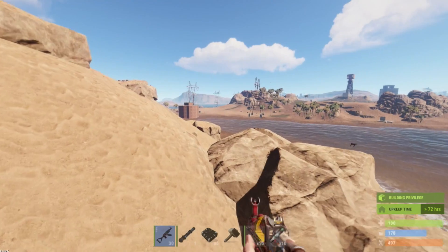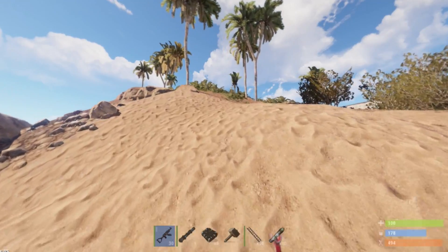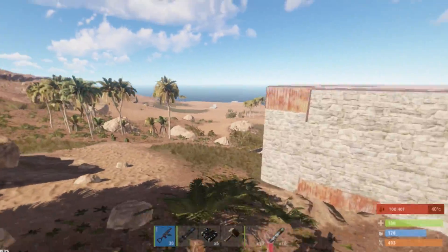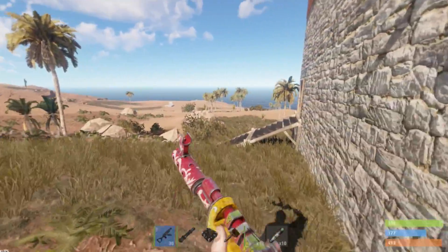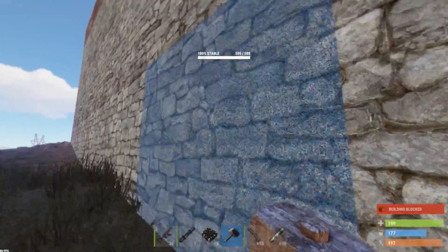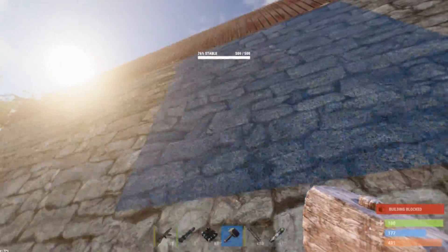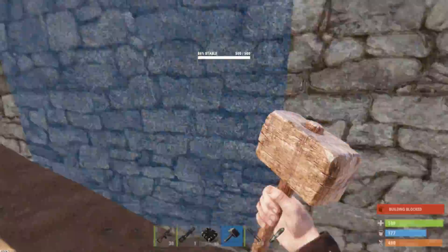We're over here by the shore, east side of the map. There's a hatch on top and twig stairs. It's got some half walls, sheet metal door. There's a sheet metal door on the first floor, hatch up there — this guy's definitely been on recently. There's another door over here too, mountain side, cliff side.